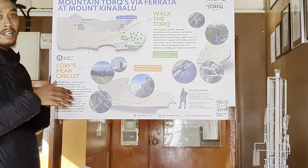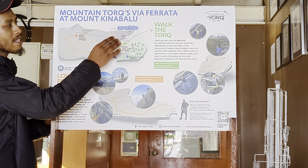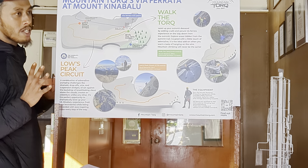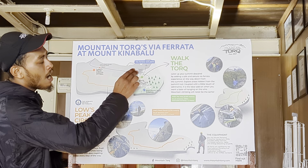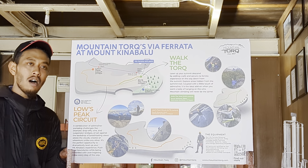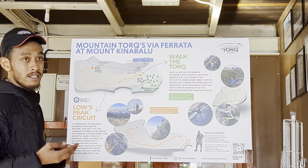The earlier the better. All safety equipment — harness and helmet — you will receive at Sayasaya Hut. We will bring everything down to the starting point — 400 meters from here. At the starting point, you can leave your backpacks because Walk to the Top is a loop shape: we start here and we end here.